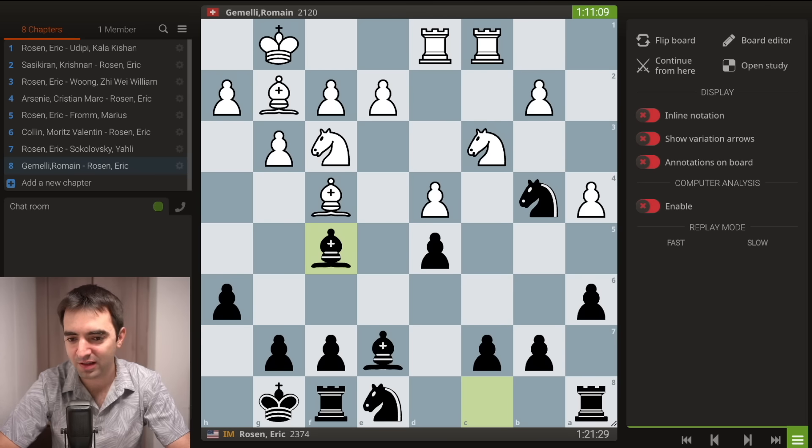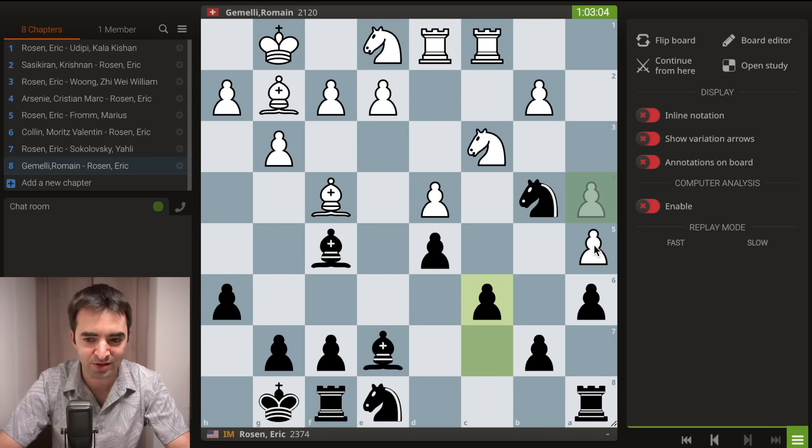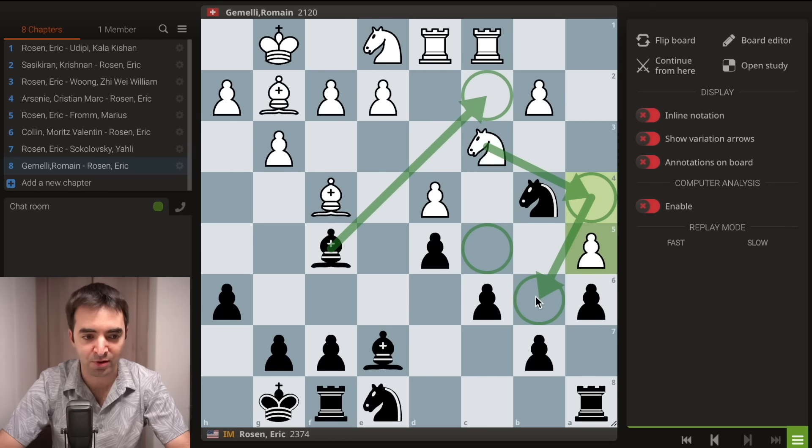Instead, my opponent chose a different plan — he played the move knight to e1. Maybe he was just trying to mock me given that I had played knight e8 a few moves ago. But there is some point behind this move: he is unleashing the bishop on g2, the Catalan bishop, and now he has two attackers against the pawn on d5. It's very possible he wants to maneuver the knight to d3 eventually and get rid of my knight on b4. Another benefit to the knight on e1 is it's controlling c2, so if I commit to the structure, white can then go for the knight a4 plan without worrying about bishop c2, and try to invade my dark squares on the queenside.